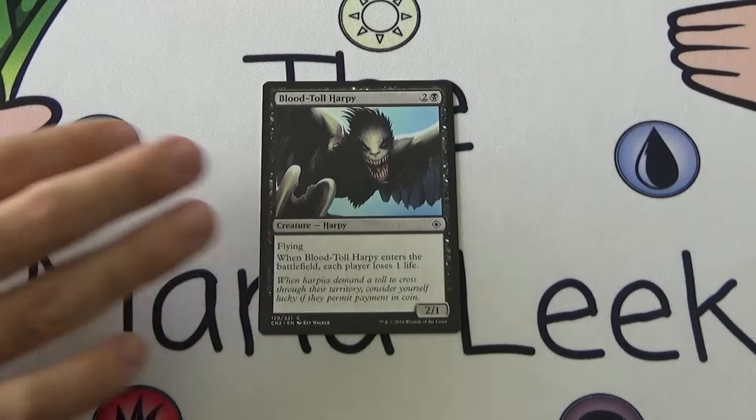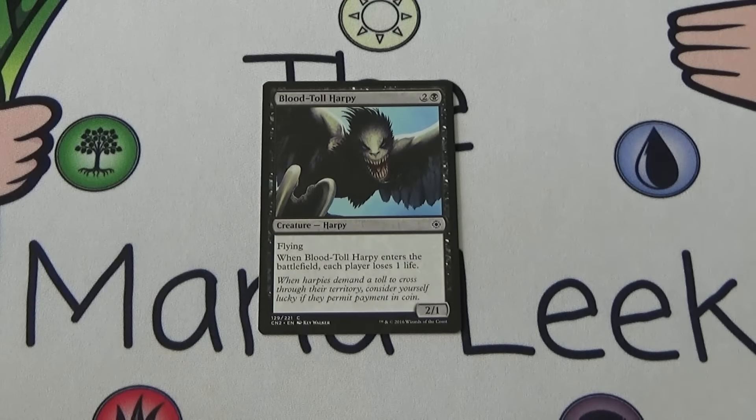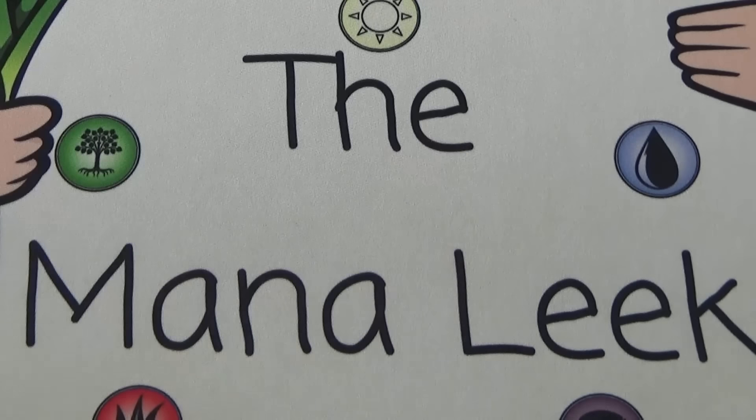Up next is Bloodtoll Harpy — good old Theros card. Two and a black for a 2/1 flyer, and when it enters the battlefield everybody loses a life. Totally fine. I am willing to pay one life for a 2/1 flyer for three, especially because all of my opponents pay one life for it as well. Probably not something I would ever first pick, though.